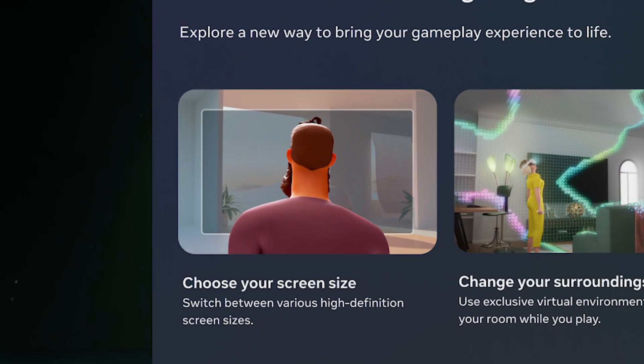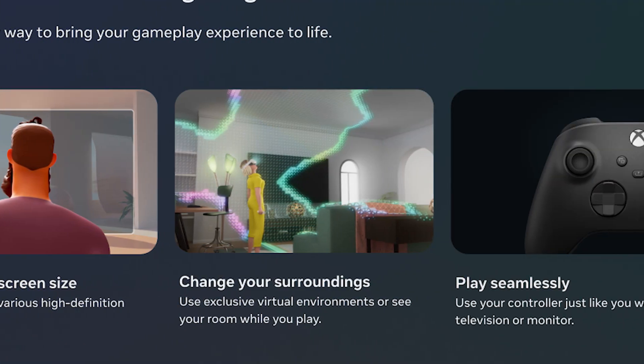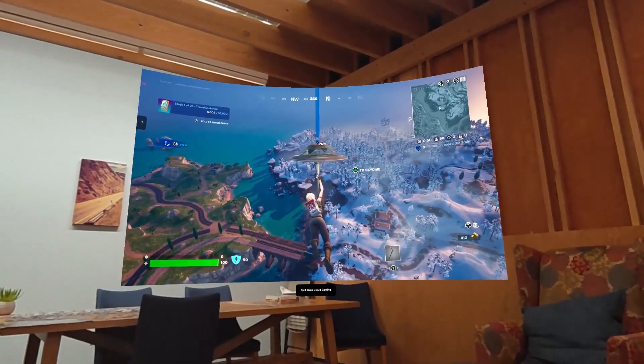You will be able to personalize your experience with four different display sizes and choose to play in an Xbox-themed virtual space, or use the Quest 3 or Pro's full-color passthrough to keep an eye on your surroundings.